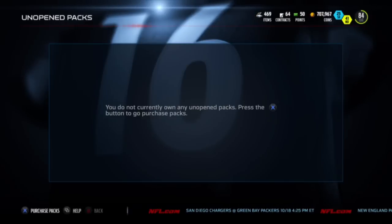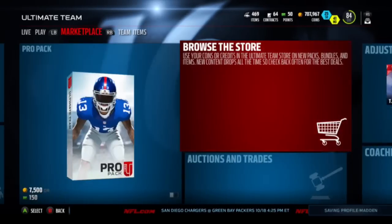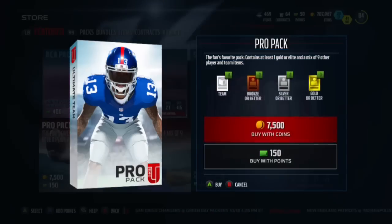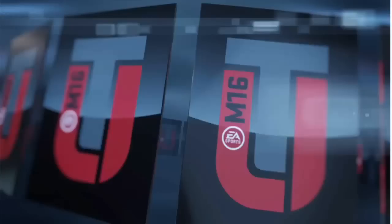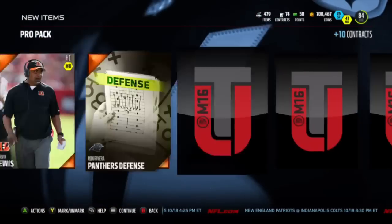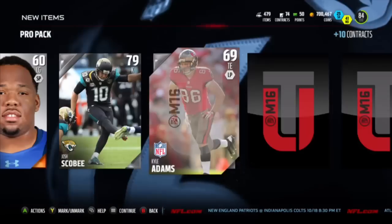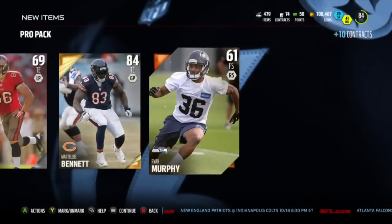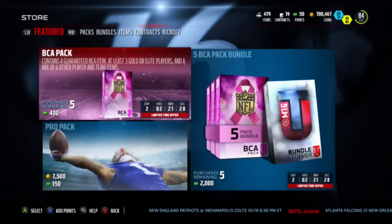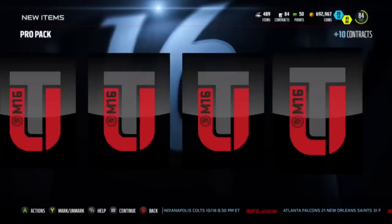But the other packs before it we got a couple of 84 overall gold pulls, so we're going to pull some pro packs. We're probably going to stop when we don't get an 80 overall or higher. Let's see if we can clutch out a legendary player for once. Starting off with the Panthers away, Marvin Lewis, Dolphins Stadium, Josh Scobie, and an 84 overall Martellus Bennett - that's a nice pull right there. We're going to keep going as long as it's 80 or above.